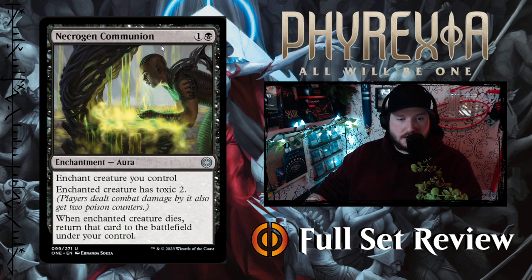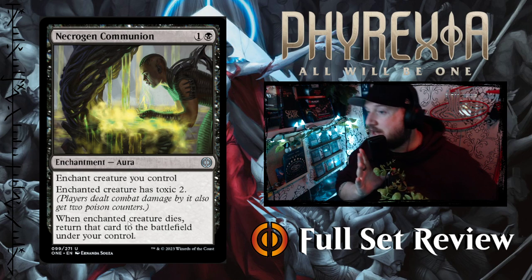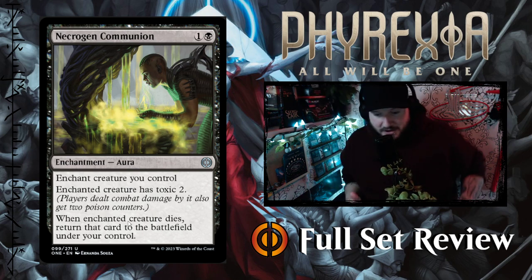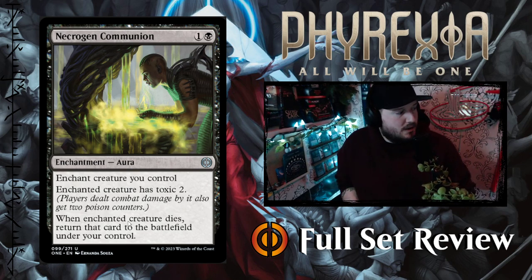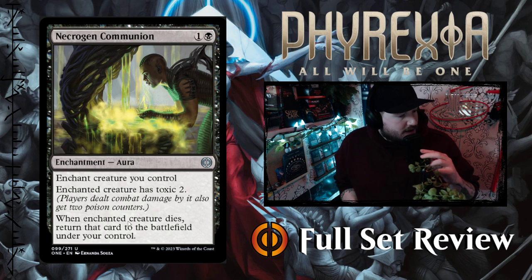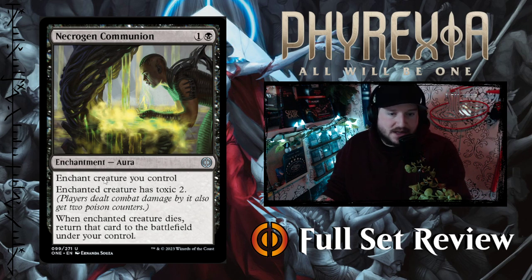Next up we've got Necrogin Communion — one and a black for an Enchantment Aura. Enchant creature you control: it has Toxic 2. When the enchanted creature dies, return that card to the battlefield under your control. This is similar to some older green aura I can't remember right now, but this is for decks that care about poison counters. I like this quite a bit.